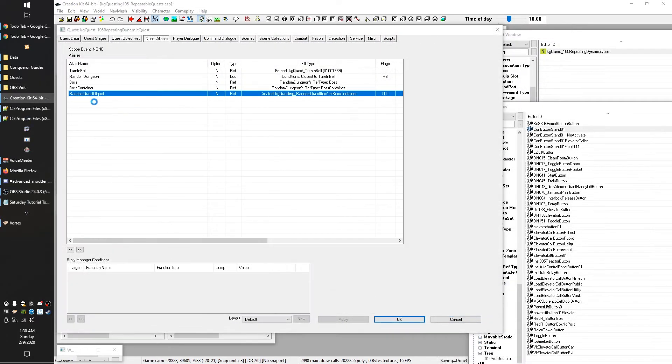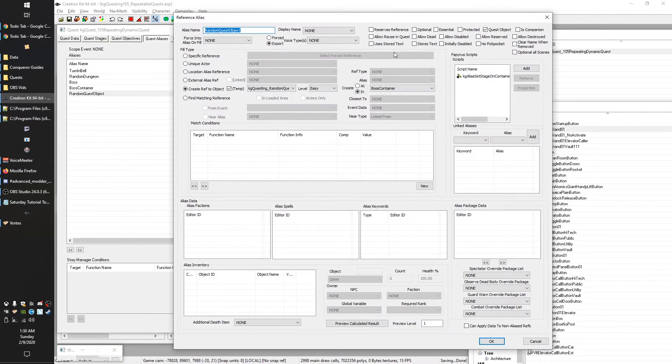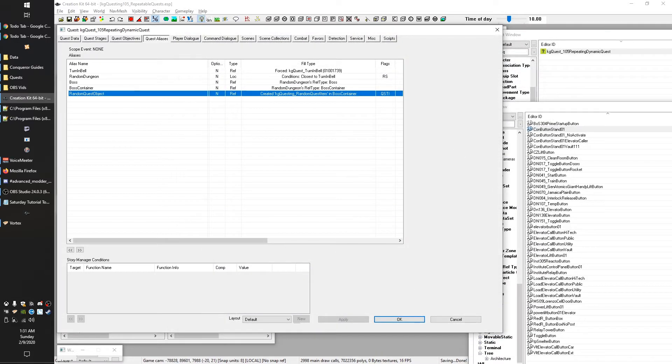Almost forgot — in order to make an alias's name show up in things like objectives, we've got to remember to check the 'Stores Text' button. That's what lets it store the string so it's accessible when used in the objective. We'll hit 'Stores Text' and now that will be able to work.